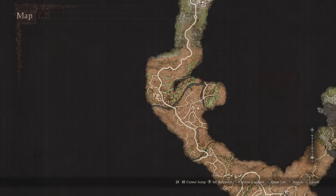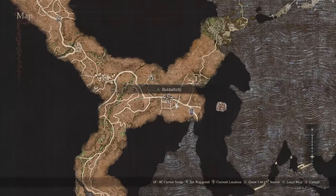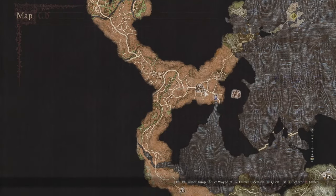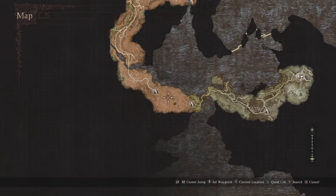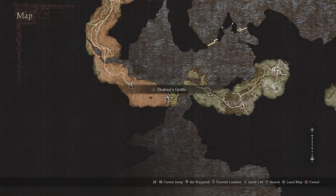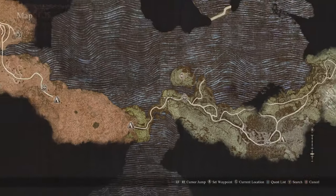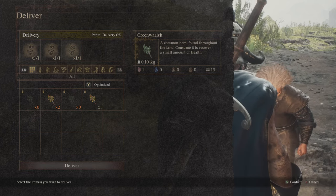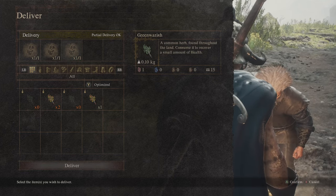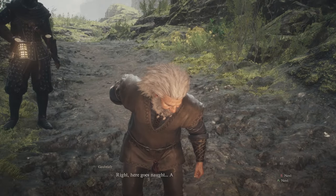Once you've crossed the border into Battahl, follow the path all the way down. You can go to Bakbattahl, the main capital in this region, but what you want to do is head all the way south. You're going to come to Drabnir's Grotto — there will be lots of enemies. Come out the other side, go up the hill, and you'll see a guy around there who is complaining of a bad back. Make sure you have three different herbs on you because he's going to need those to start the little quest to get the Magic Archer.